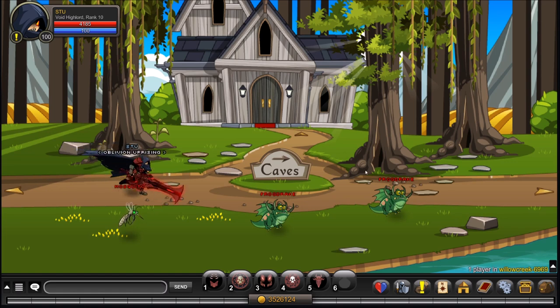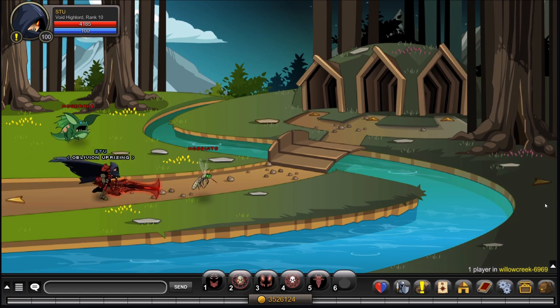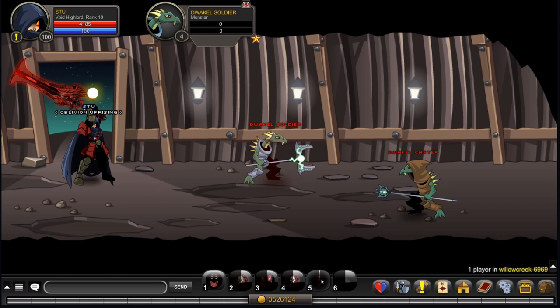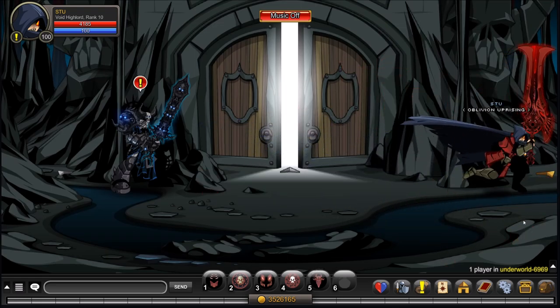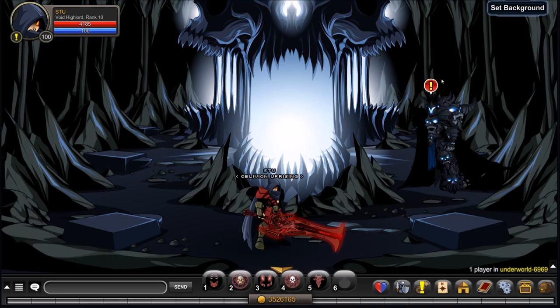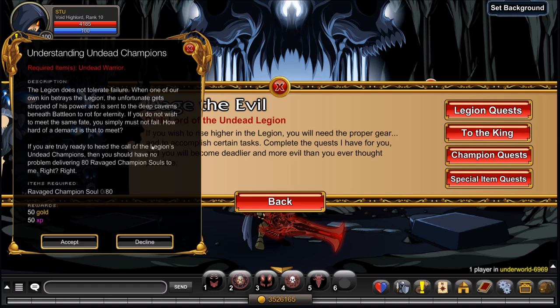Once you're in Willow Creek, head off to the right and go into the hut — there's your Dwekel Soldier. Now that we've completed Mourn the Soldiers, /join underworld and head back to Dage for the third quest. Go back to his quest, Legion Quest, and select Understanding Undead Champions — you need 80 Ravaged Champion Souls.